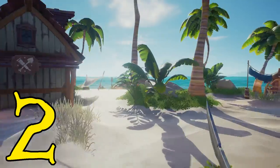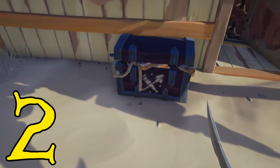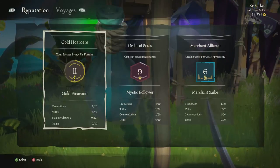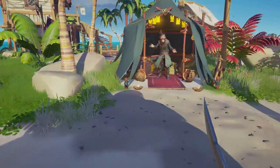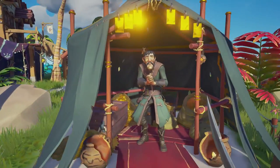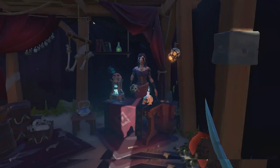Top tip number two is familiarizing yourself with every outpost. On every outpost there is an armory, a clothing shop, and equipment and vanity as well. You want to familiarize yourself because there are three potential reputations you want to be gaining: the Gold Hoarders, the Order of Souls, and the Merchant Alliance. You need to know where those are because that's where you'll be handing in your booty. There might be people on the island ready to steal your stash, so you always start on an outpost — know where to hand your quests in and pick them up.